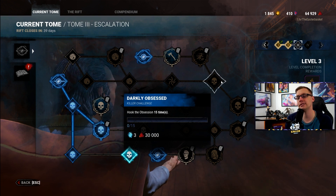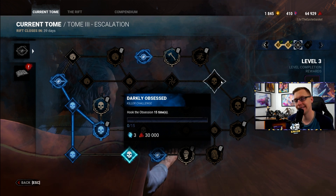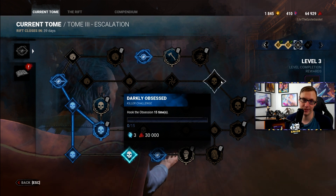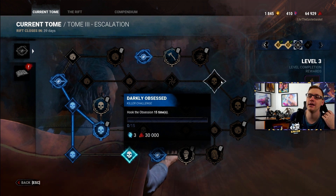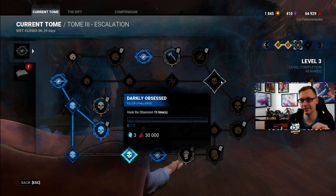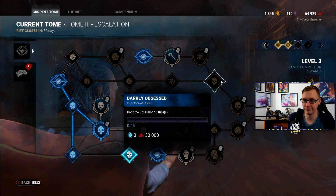Darkly Obsessed: hook the obsession 15 times. This is a very difficult and grindy one unless you have the specific perk set. Anything that lets you switch your obsession will make this much easier, because normally you only have one obsession in a game. One option — though against the survivor handbook — is to let a survivor DS you after unhooking them if they're not the obsession, then down them again and hook them for a point on this challenge.